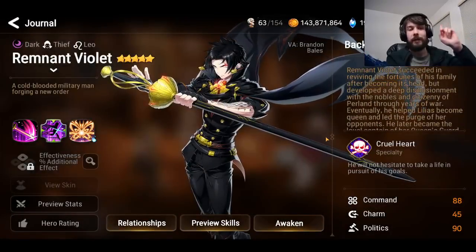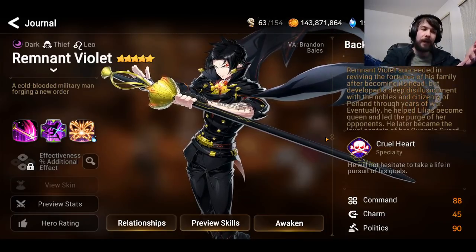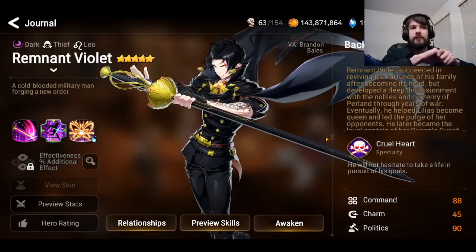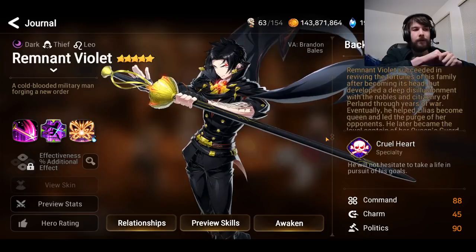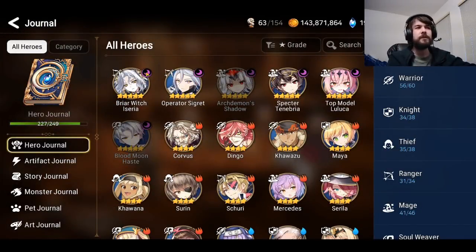Remnant Violet is like a cockroach in a good way — people always asked for buffs for him and yet he would always be getting played in RTA. There might be enough counters now that he has some trouble, but he's a decent unit, maybe not a high-priority pull. Briar Witch Assyria you don't really see as much anymore — she's a decent debuffer but has fallen off and is bad against a lot of popular openers. Operator Sigrid is an amazing counter to characters like FCC and can one-shot Hwayoung with attack buff, but she's decent overall with a very high gear requirement.